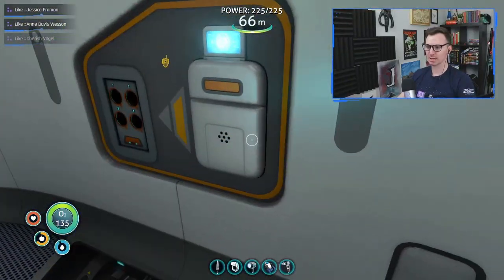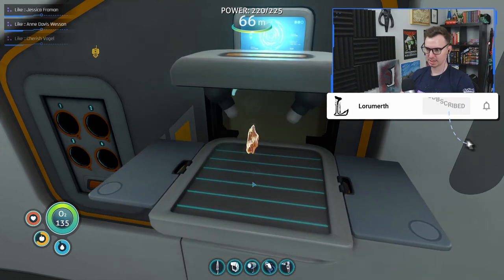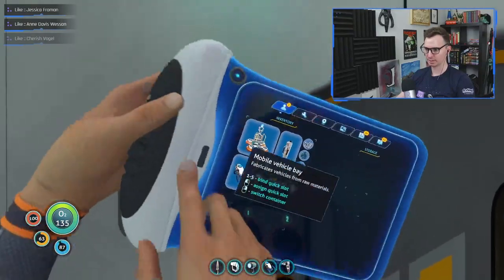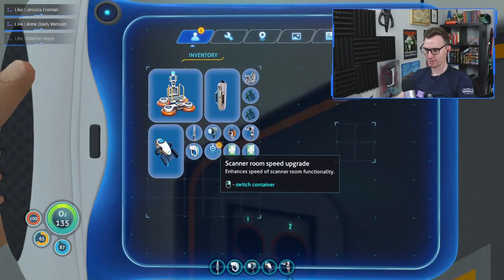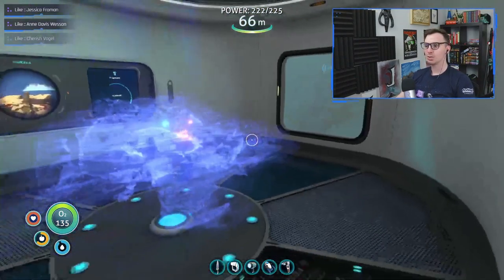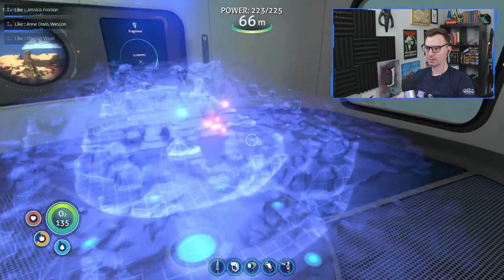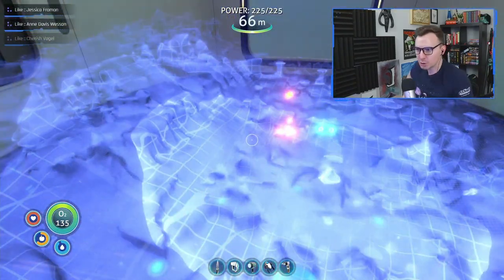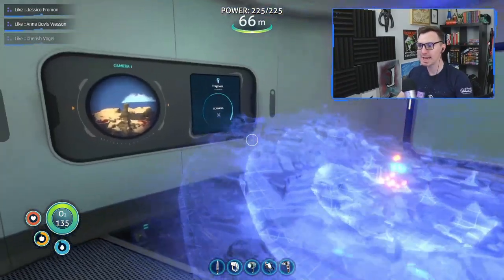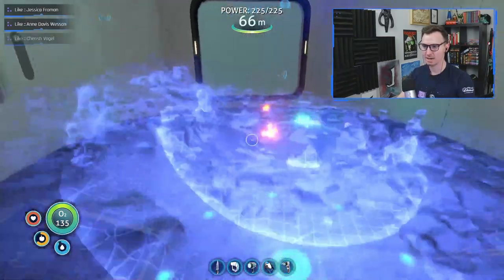I clicked the first thing that I saw and it wasn't the right thing to click. Okay, scanner room speed upgrade — enhances the functionality of the room. So now do I come out here and put this in? I think I just got that. There it is. Okay so you can keep on building them. Oh my gosh, there's so much over there. This was perfect, chat. So I'm scanning for fragments.